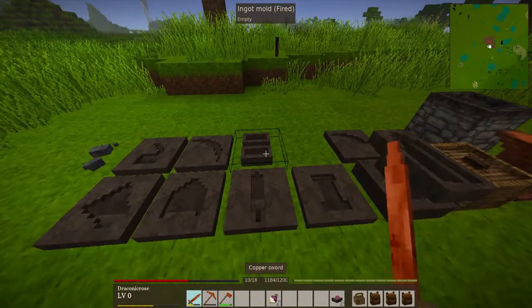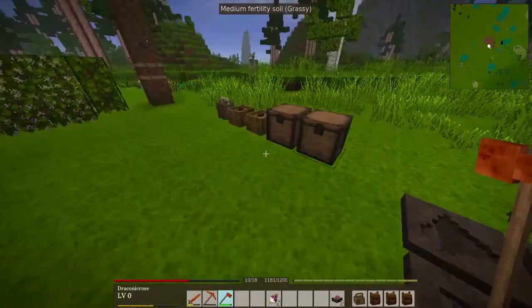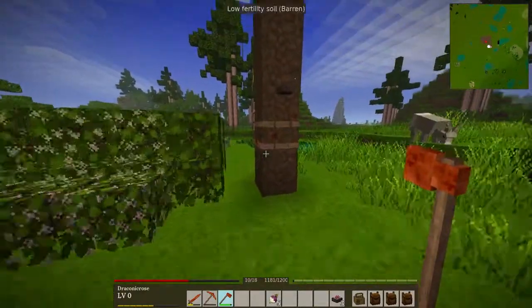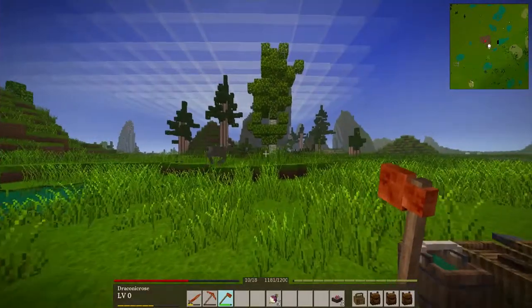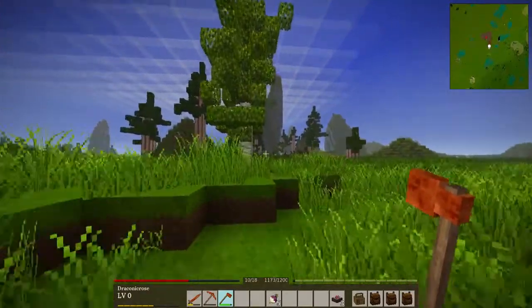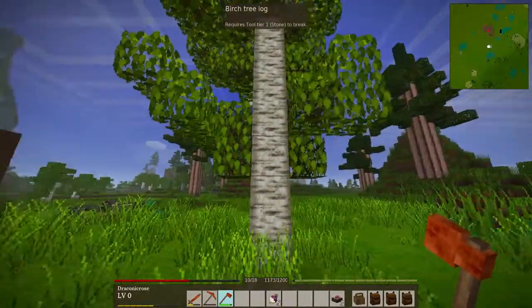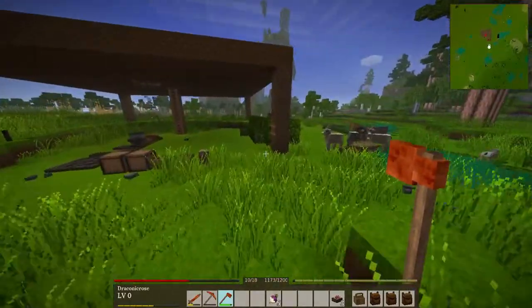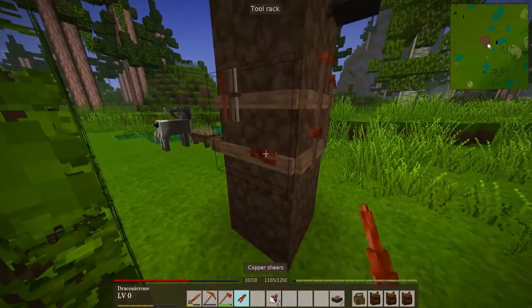Basically, I need to replace a sword, I need to replace my copper pickaxe, my spade broke as well, and some of these tools are a little bit low. Oh, the birch grew — that's very cool. I do want birch wood for floors.